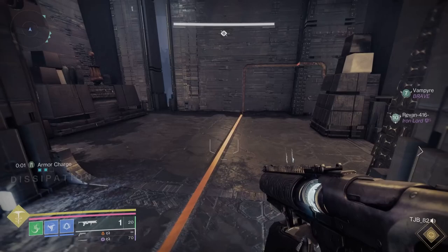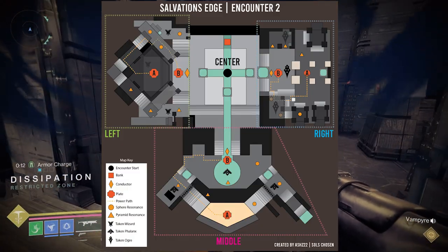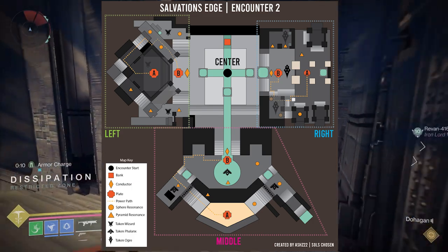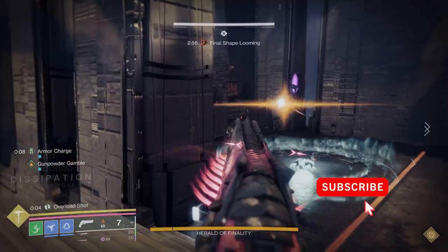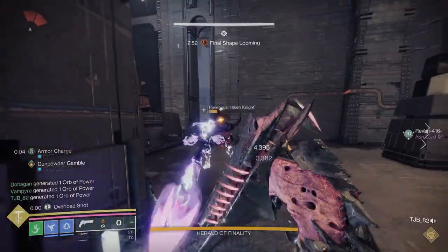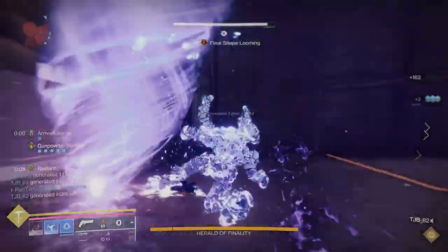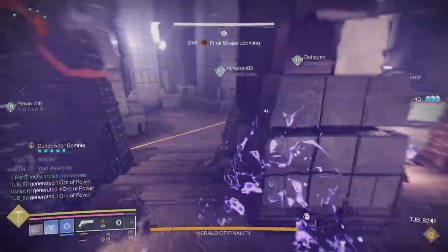There are three areas in the raid: right, middle, and left. I'll put a map up here so you can briefly see it. There's a central area where you will do boss damage later. You will split up into three teams of two for each area. The area on the left is probably the most difficult to cover because of the amount of area you need to cover, so the best Raiders should cover that area.